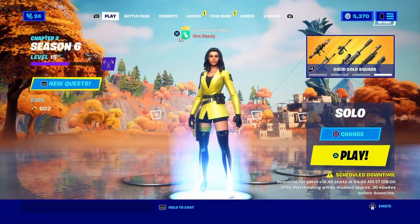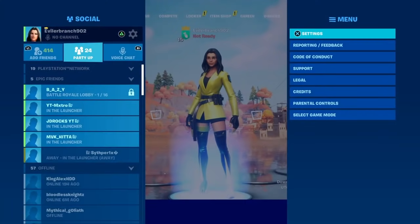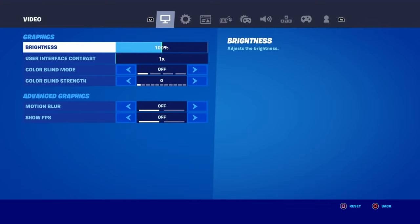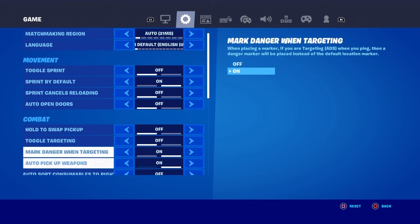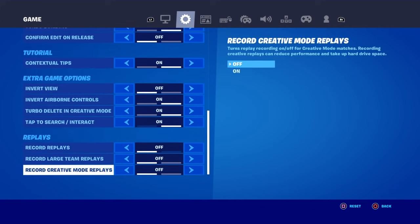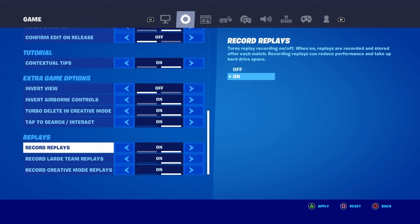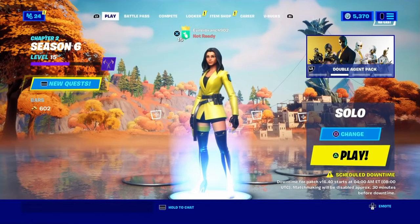First, make your way into the Battle Royale main lobby. Open up the pause menu and go over to Settings. Scroll down to the tab called Game. You want to make sure that the options — Record Creative Mode Replays, Record Large Team Replays, and Record Replays — are all enabled. Click Apply to save the settings. It's really important that replays are turned on.